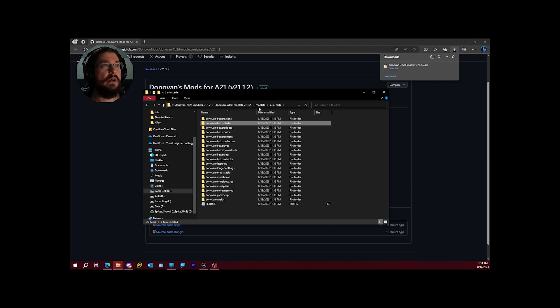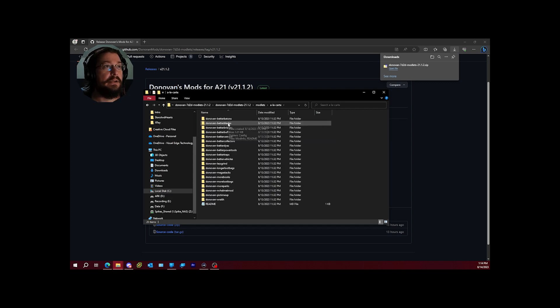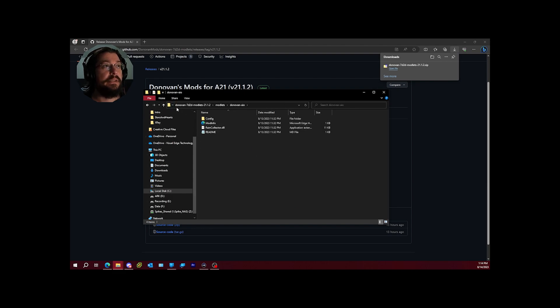Everything inside of a la carte is also included in the AIO. With that said, you don't want to pick individual mods from a la carte and also have the AIO active, because that'll cause overwriting issues and you might see duplicates of certain things in your crafting inventory.